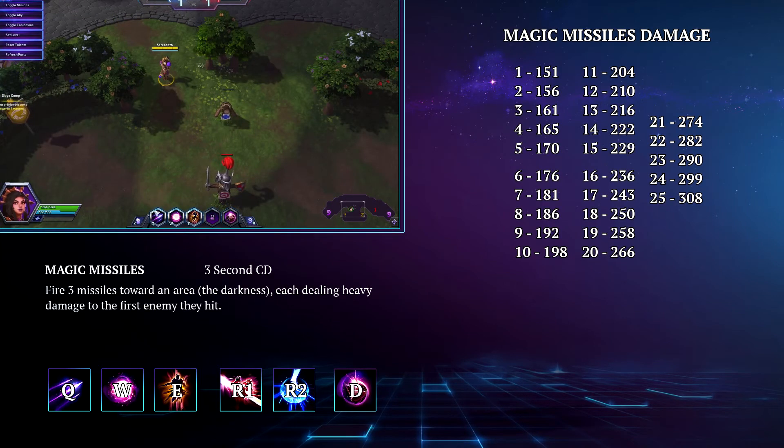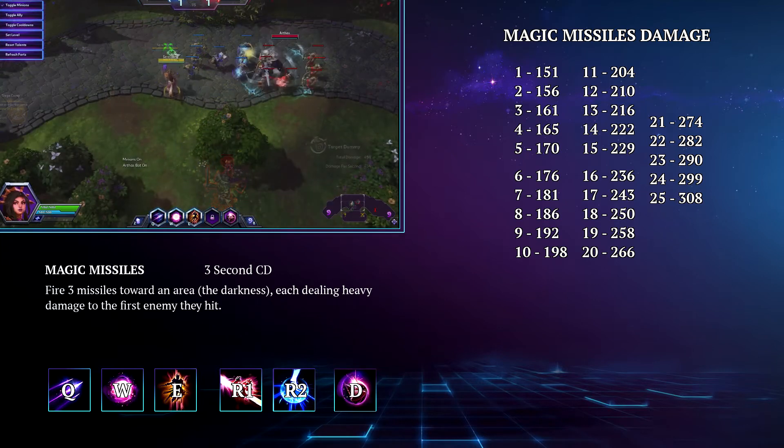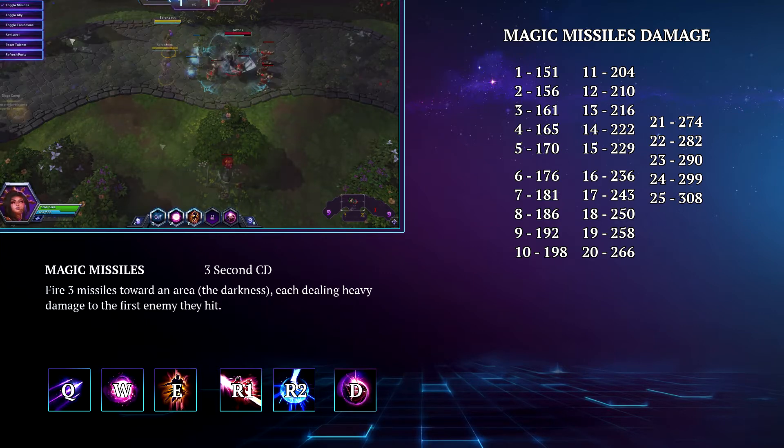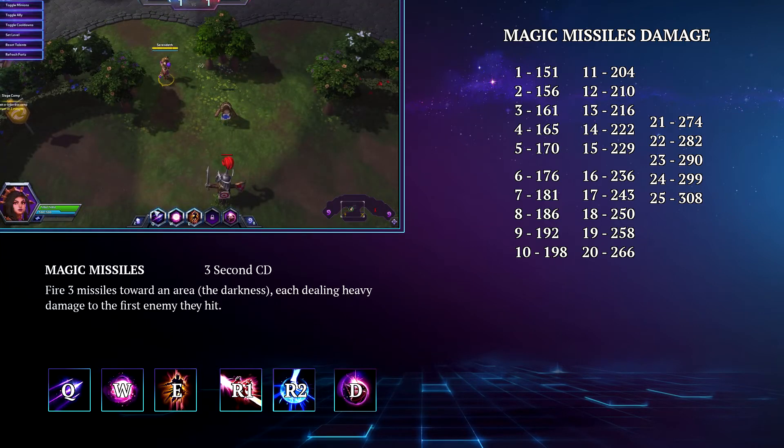Her Q is called Magic Missiles. This is a three-second cooldown skill shot that fires three magic missiles towards an area. Each of the magic missiles has their own travel path and they try to converge at where the cursor was located. Each missile will deal heavy damage to the first enemy they come into contact with; however, the missiles deal 50% less damage to structures. This ability gives Li Ming very long range, low cooldown, high damage poke.